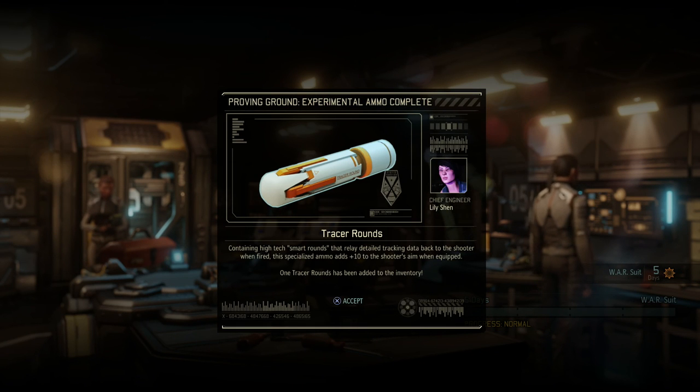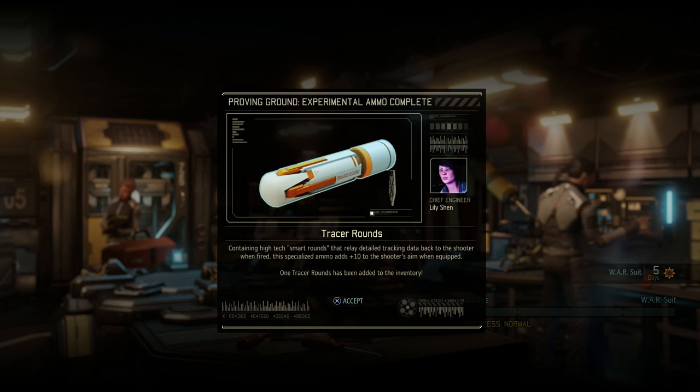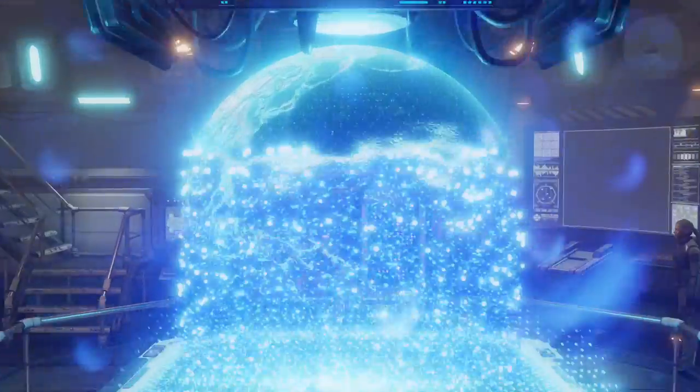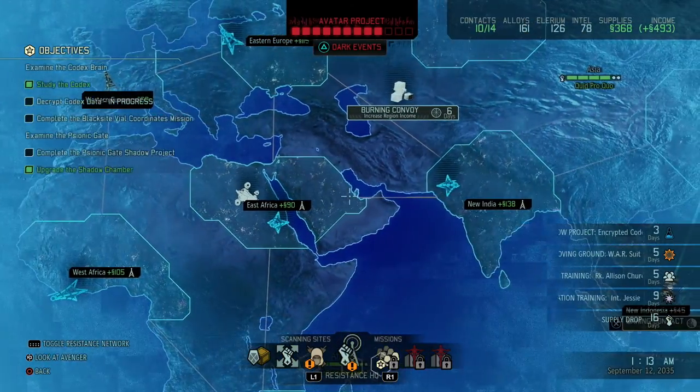Tracer rounds: high-tech smart rounds that relay detailed tracking data back to the shooter — adds plus 10 to the shooter's aim when equipped. Interesting — might actually put that on one of the guys or girls. Let's go back to the bridge. Increase region income is always nice but I think we're pretty good on that account.